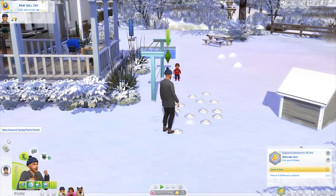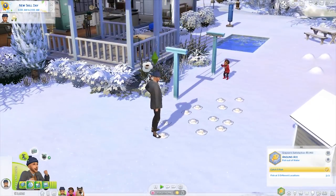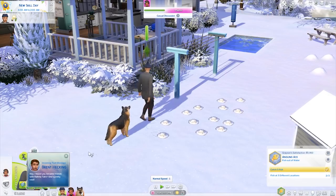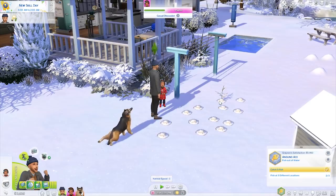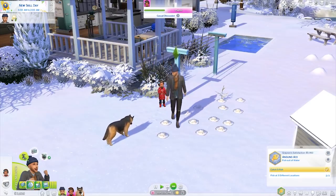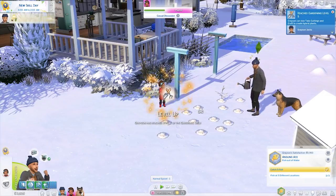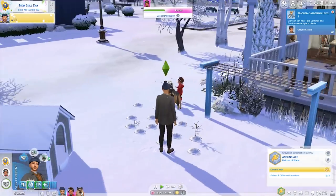Let's whistle him over. We called him and now we're waiting for our pet. Let's water all of our plants. Apparently they still need watering even though it is snowing right now. One's already popped up — the carrot plant's already popped up. Why is this not getting our gardening skill? Oh, it is. We just don't have our skill thing showing for some reason.